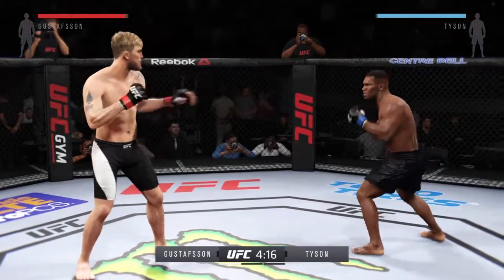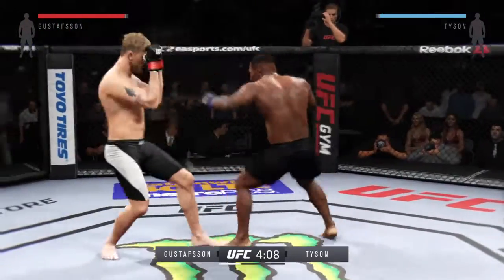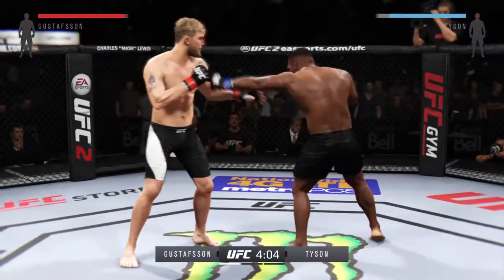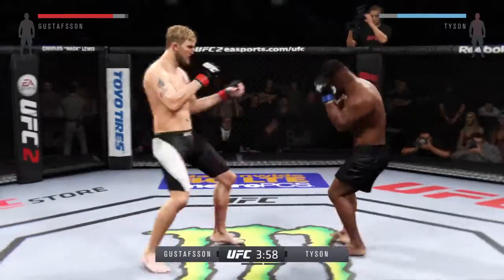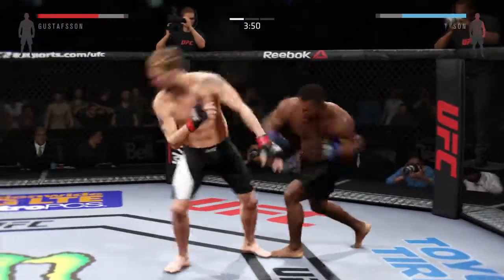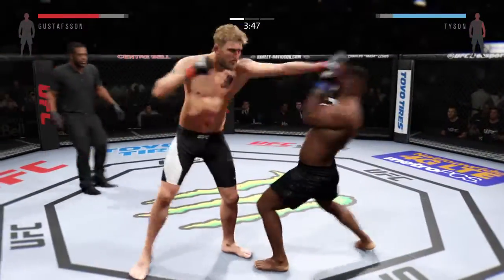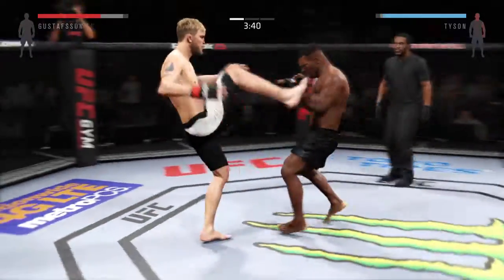Hold those hands. Takedown attempt — Tyson with the good strength. Nice roundhouse kick to the body. If he doesn't start to defend these heavy head kicks, this fight could be over very soon. He's doing a great job of being unpredictable and mixing things up here.